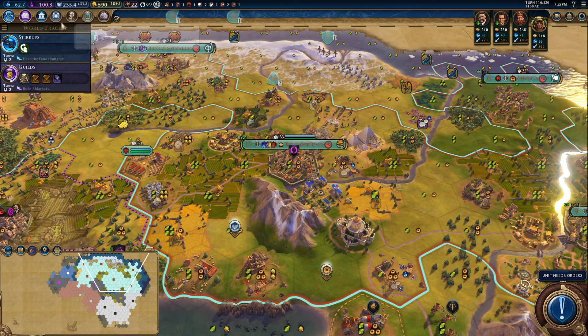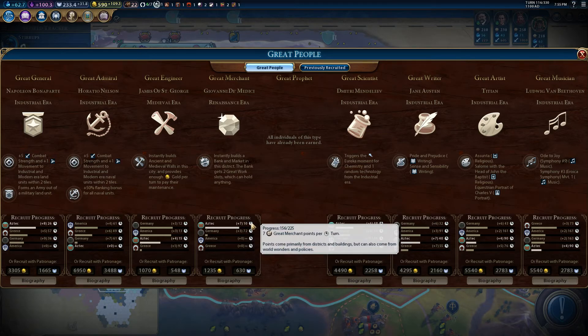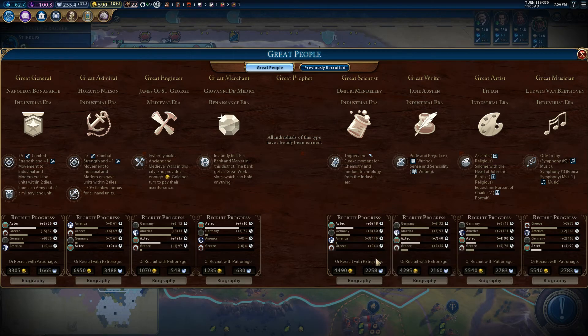Pop that sucker in two turns. Gold is only going up. How are we doing on great people? The merchant builds a bank, market, and the district. I think that's why I was holding off on that market — I was gonna use this guy to get it for free. I get seven points per turn, and I need 75 — we're like ten turns away. They did the math for you.